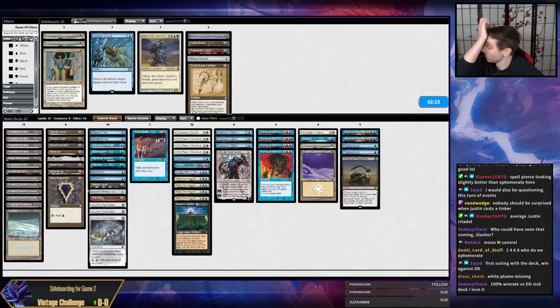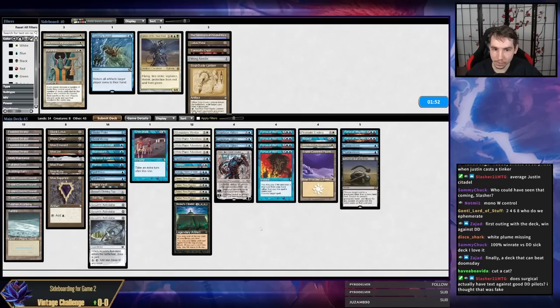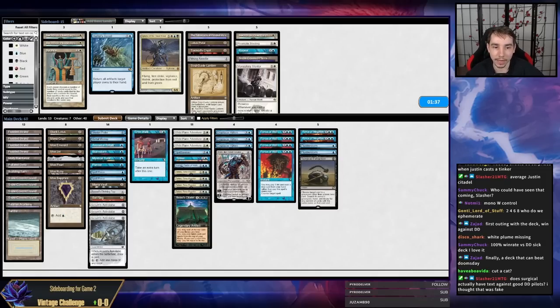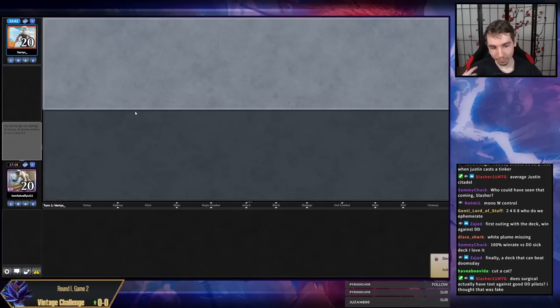I don't really see any reason to keep a Plains. A Cat could be right, Mentor could be right — though I typically don't really like Mentor. I don't think Surgical is great but I think it's better than Mentor here. I like Surgical more when you have Wasteland.